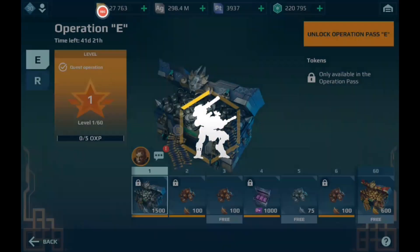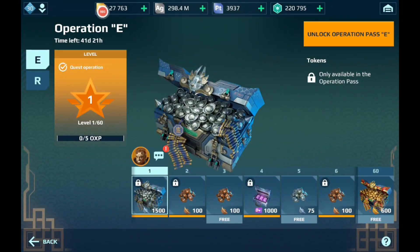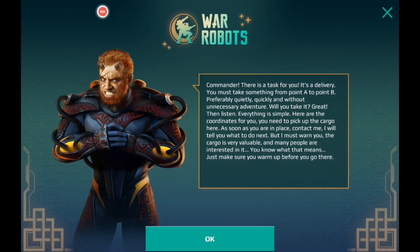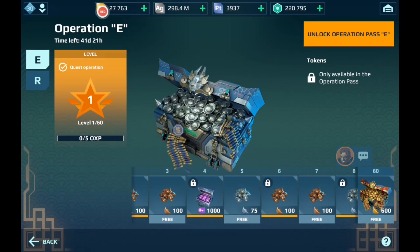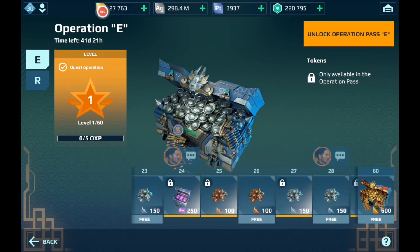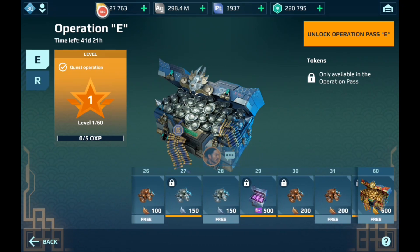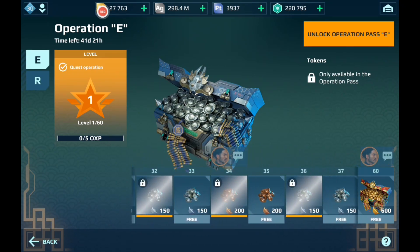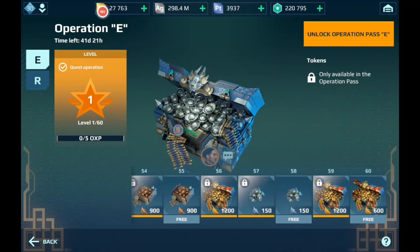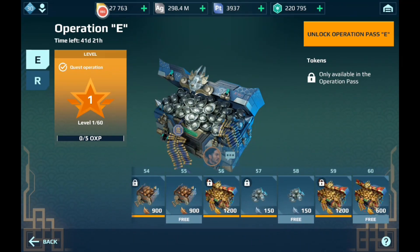Next up, Operation E. Let's see what stuff they did here. Is there going to be any free stuff? It looks like it's going to be following the same format. There's no free rewards — I mean like a free robot, free weapon, or some free goodies other than just tokens. Yeah, it's just going to be exactly the same thing: just tokens, free tokens. That's it.